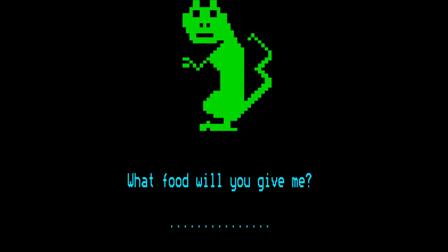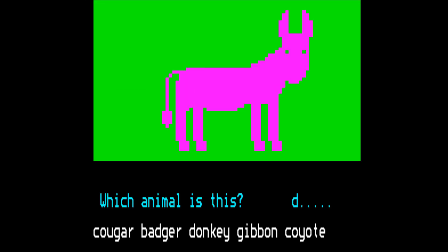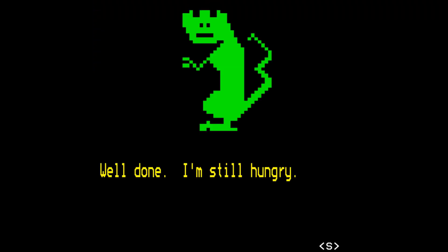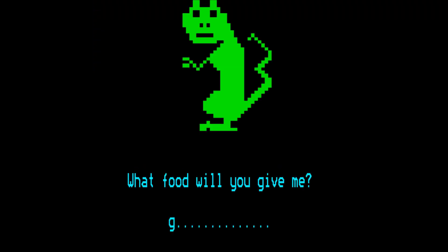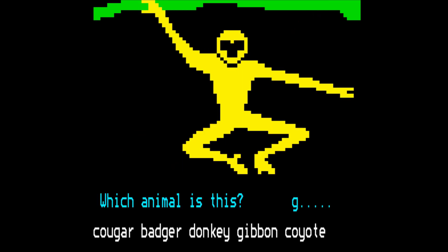Well done. I'm still hungry. What food will he give me? Nobunaga. Lovely. That's a donkey — a big pink donkey. Donkey. It's still hungry. Grandma. Lovely. It's a gibbon with no eyes — or some sort of bendy space marine. Gibbon.